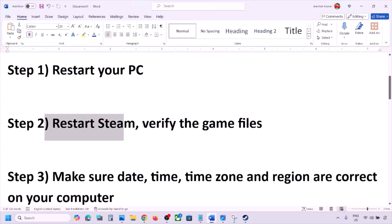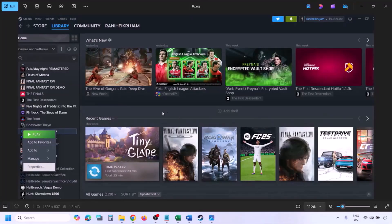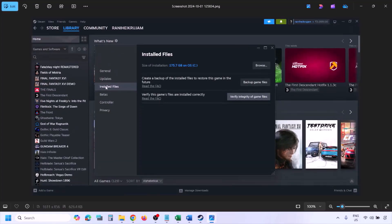The next step is to verify the game files — this is important. Go to Steam, click on 'Library' at the top, find the game in the list, right-click on the game, select 'Properties', go to the 'Installed Files' tab, and click 'Verify integrity of game files'. Once verification is 100% complete, launch the game and check.